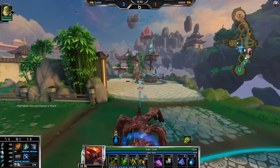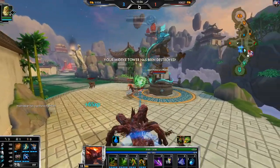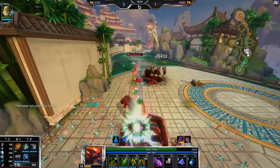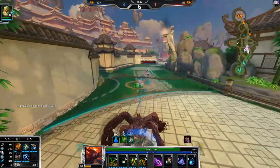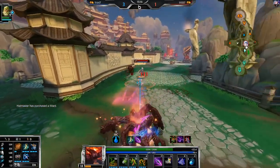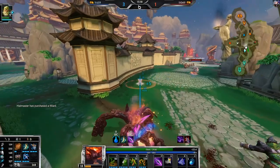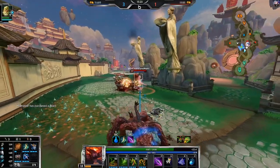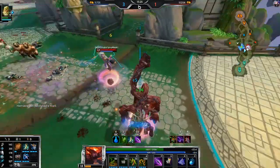I'm trying to drink a lot of water right now because I feel so dehydrated. He got my tower which sucks because I'm three-one and I kind of need that. All that poke is so annoying - I hate Tsukuyomi poke so much. It's so safe, such safe poke - it's so easy to hit.